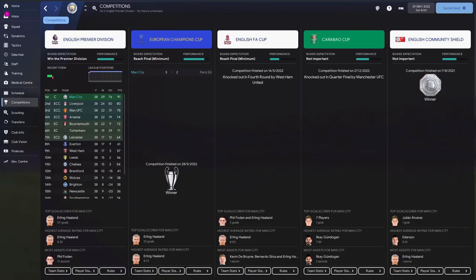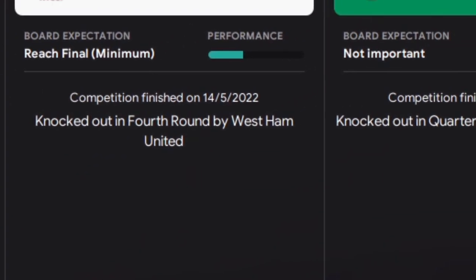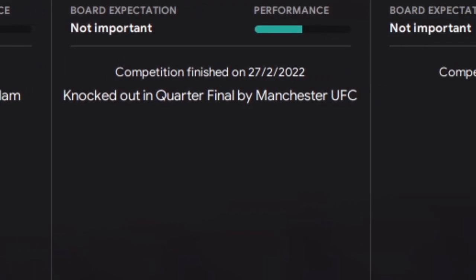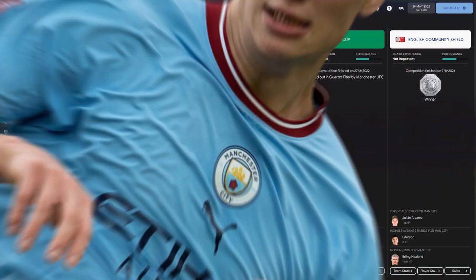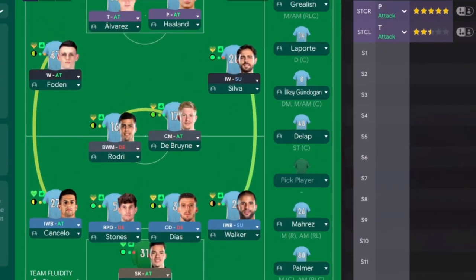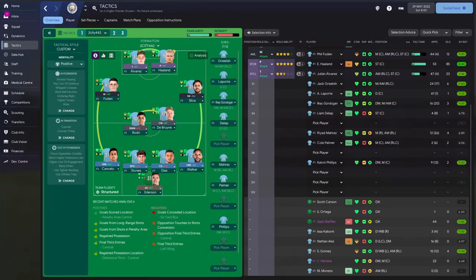That's how the season finished. We won the Premier League and the Champions League - a fantastic double with Haaland going absolutely nuts. We got knocked out of the FA Cup by West Ham, United knocked us out of the Carabao Cup, but we did win the Community Shield. If you want to give this tactic a go - like I say, I only built it purely for City to see what I could get out of Haaland. Here come the player instructions - enjoy.